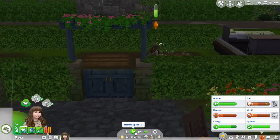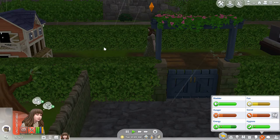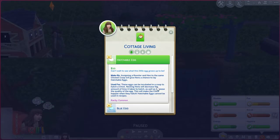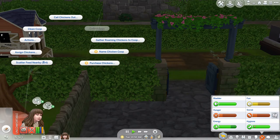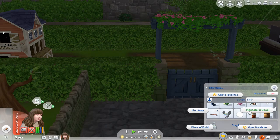I need to find blueberries — I don't know where they are. I can collect eggs. I have a hatchable egg, so I guess I should leave that. Let's open the notebook. These eggs can be incubated in a coop to hatch a chick. Nesting hens will decrease the amount of time it takes to hatch, as well as increase the quality of the egg. So, can I incubate my egg? Hatchable egg — incubate in coop.